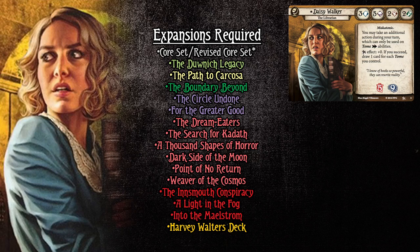The through line from zero to 39 experience — but it could easily be 29 — is a pretty simple through line to follow that you could just adapt. These are all the packs that are required. Dunwich Legacy and Paths to Carcosa, instead of listing individual cycle packs, I'm now just putting them as their deluxe box because that's the way they're shipping now, thank goodness.